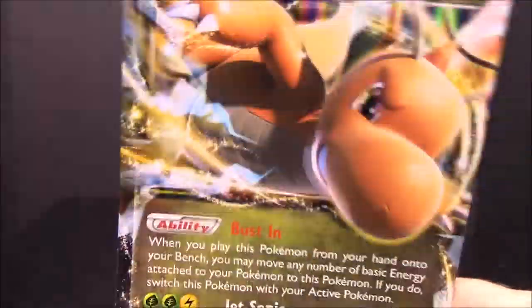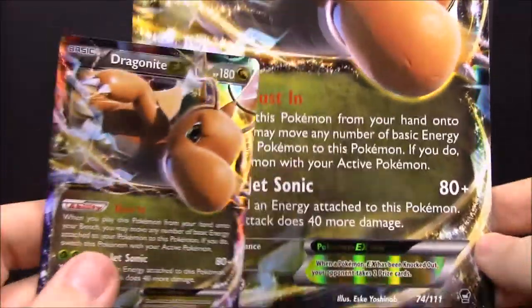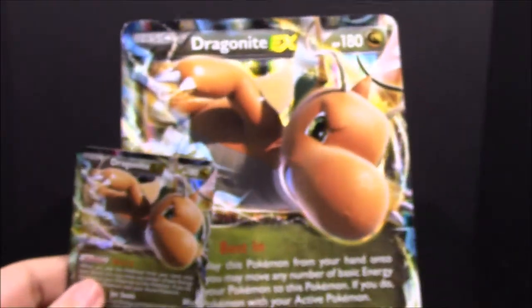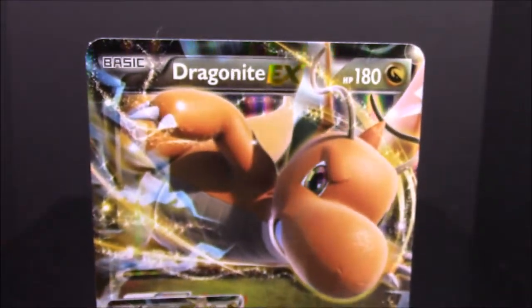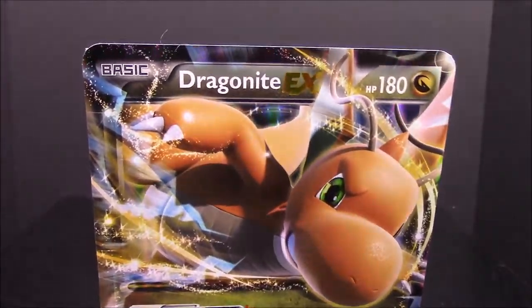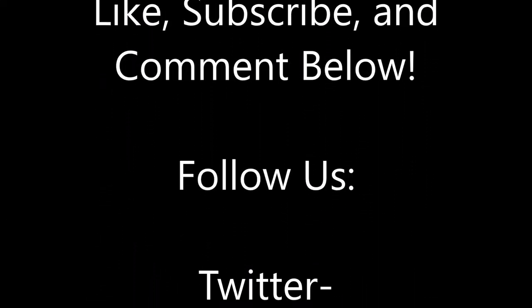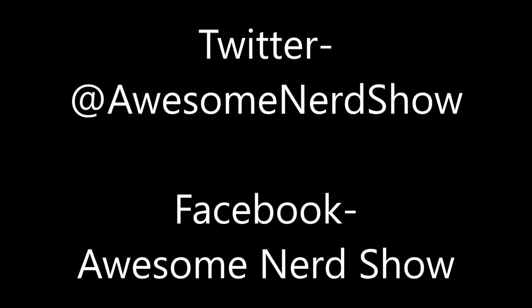That is it for this unboxing. We've got this Dragonite EX box set with our Dragonite EX card, and it came with this giant Dragonite EX card — the same exact thing, just a replica in giant form. Be sure to hit that thumbs up button if you enjoyed, leave any comments down below, hit the red subscribe button to catch all other Pokémon card unboxings, and we'll see you next time.